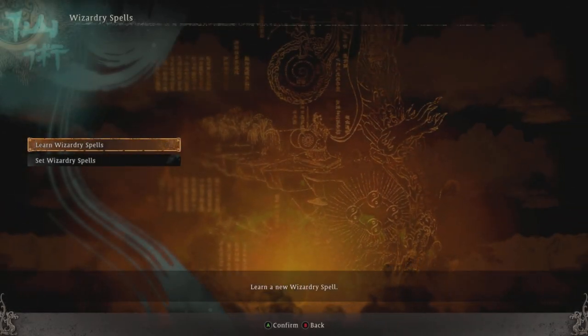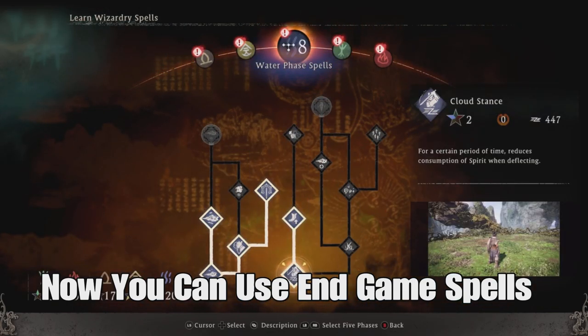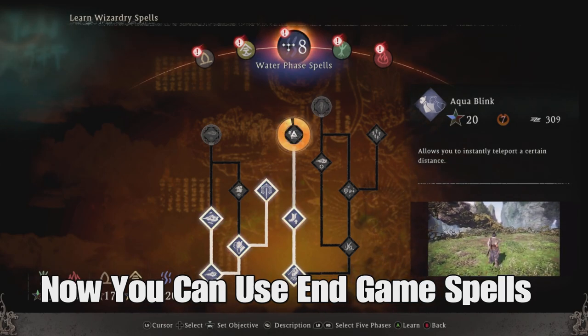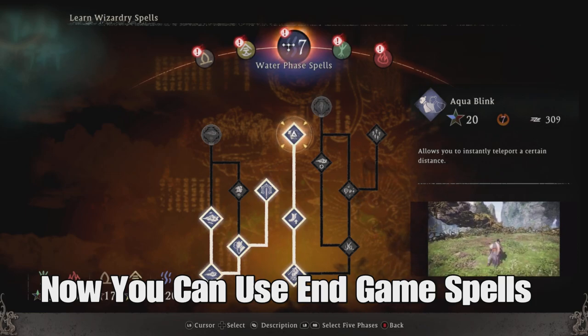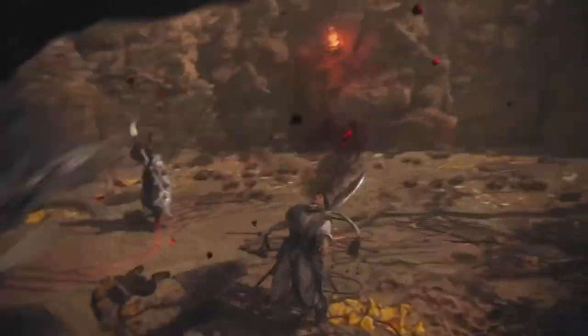Now you can learn some of those spells that have the question marks around them, and this is how you're going to unlock the in-game spells. Remember, the other set of spells — you're going to have to first complete Chapter 5 after you complete Chapter 3 in order to unlock the next set of spells.